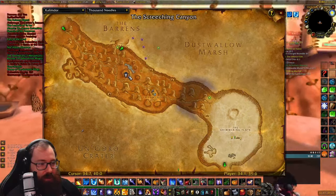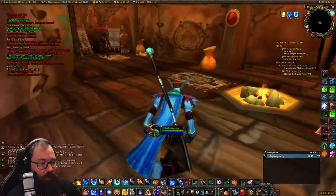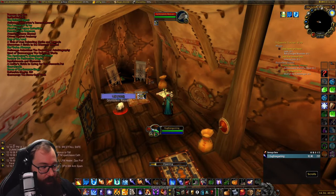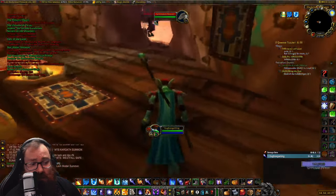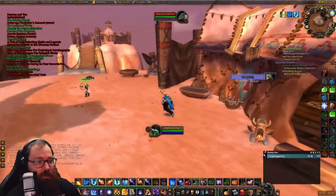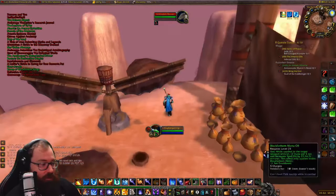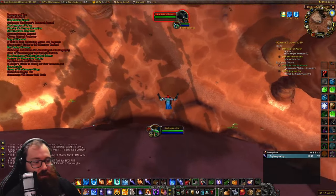We've made it into the main building in Thousand Needles at about coordinates 34, 40. The scroll is right in here — just Polymorph the Reaver and grab it. Be aware of the mob levels; I am level 40 doing this so it might be more difficult depending on your level. Now we're heading onward to Eastern Kingdoms — jump off this cliff and hit the teleport.